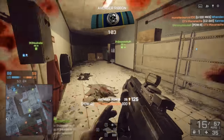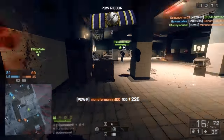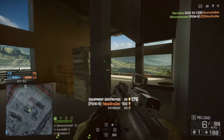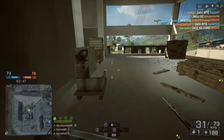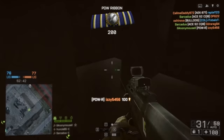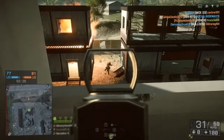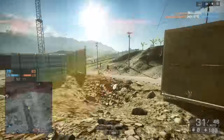The gun already has a built-in grip option, so we don't really have any customization options other than a laser sight, which I highly recommend. Get one that you can toggle on and off instead of the flashlight-laser combo. With the new prevalence of smoke grenades in the game, laser sights are not always an ideal option, so be sure to turn them off whenever going through smoke.